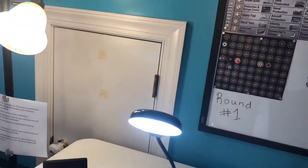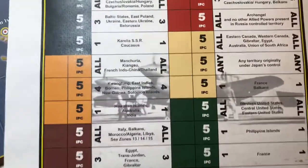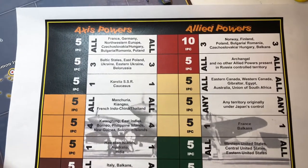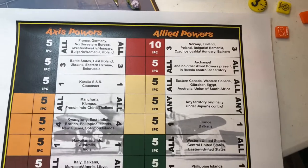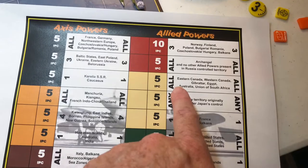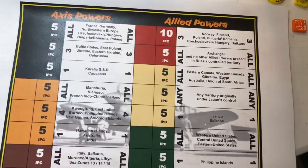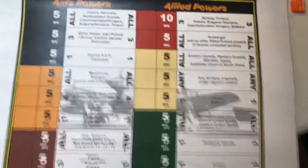The UK is also able to collect a few national objectives. Five IPCs for having Eastern Canada, Western Canada, and Gibraltar — but wait, they do not have Egypt, so they will not get that five. They do collect five IPCs for capturing any territory originally under Japan's control, which was the purpose of taking French Indochina. So there's a five IPC bonus there, and that is all.